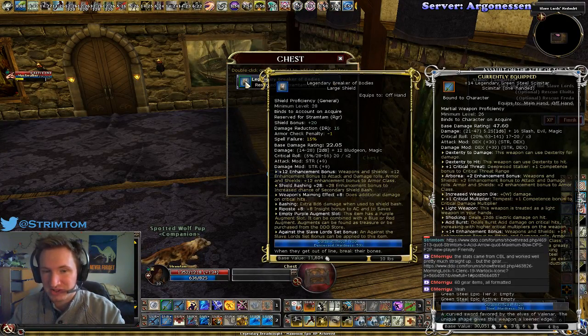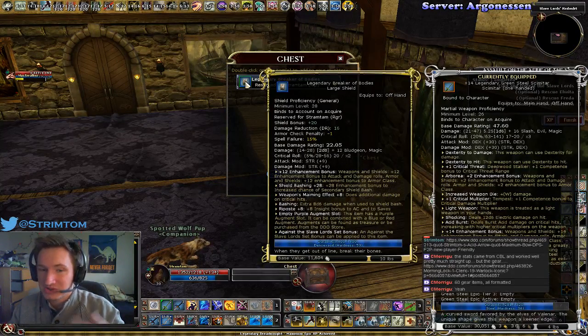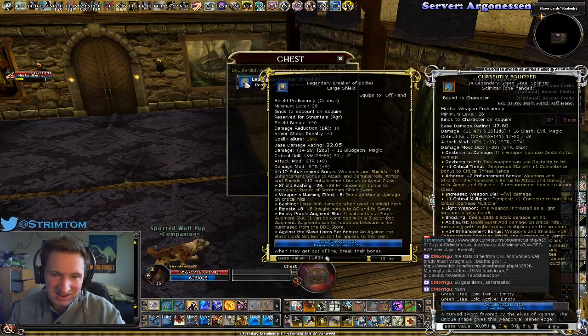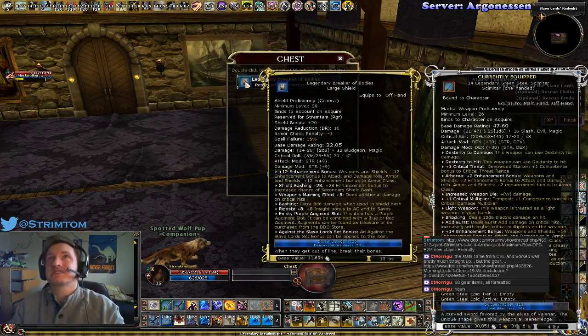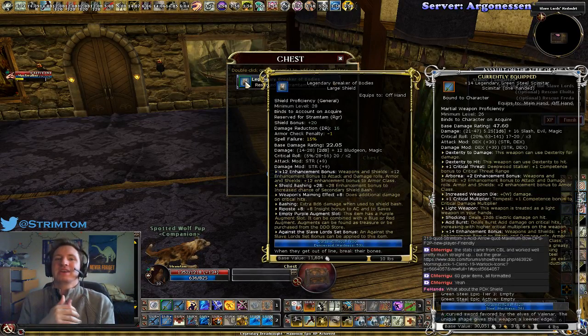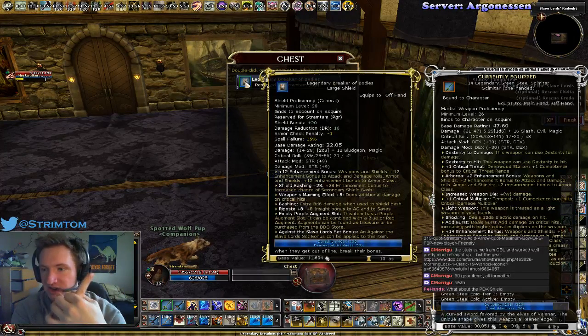The shield bashing 8d6 extra damage on a shield bash would be good if it actually scaled with critical hits — but it does not multiply. Then it has Critical Effect: Maiming, doing eight additional damage on critical hits, but there's no context for what that extra damage is. Even if it's 8d8 again, that doesn't scale with critical hits either.